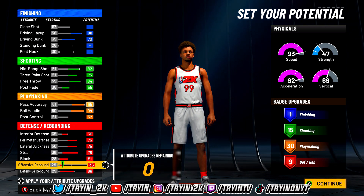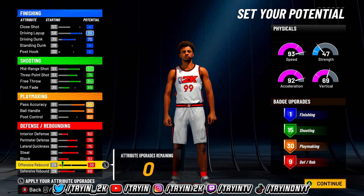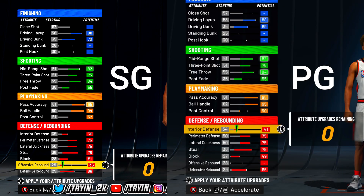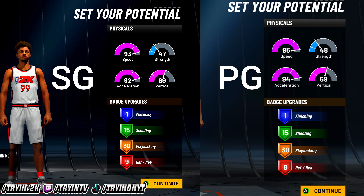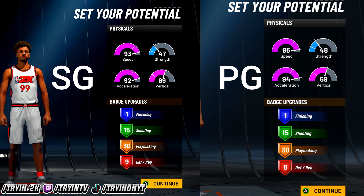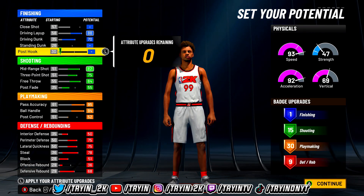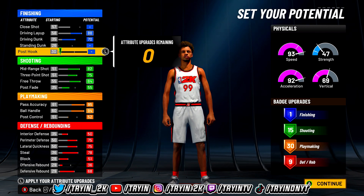If you did everything correctly you should end up with 115, 30, and 9. I'll put up a screenshot of why you should have gone shooting guard. You still get the same speed, but you can see the difference — you get more defensive badges and everything is just all-around way better. Why would you not want to go shooting guard?